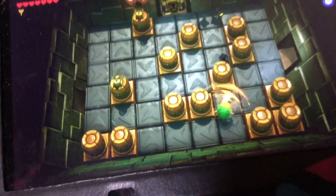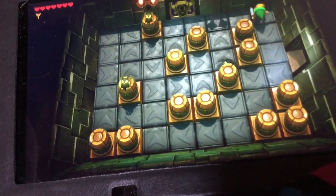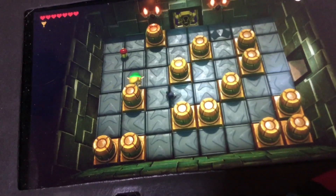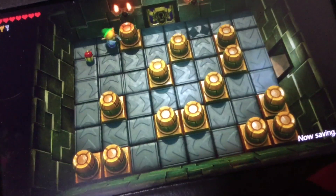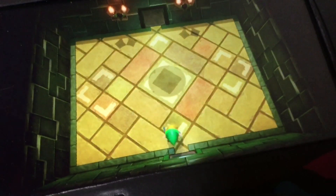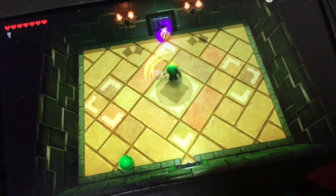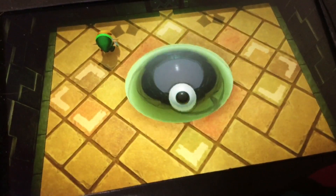Alright, get out of here! That's the door to the nightmare's lair, and it must be the bird boss right here, so let's go in. Yeah, you can't find me! It's just small snimes.